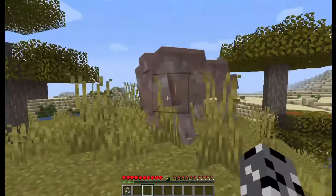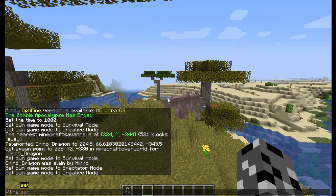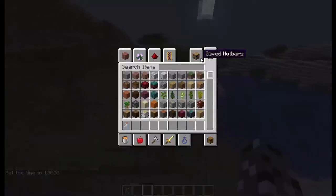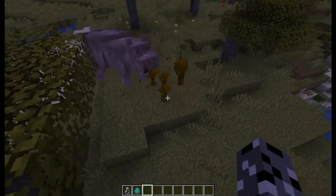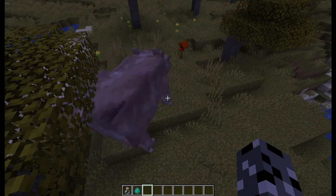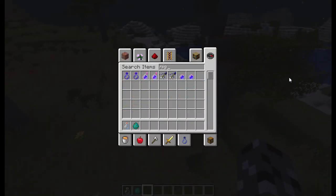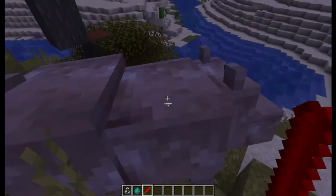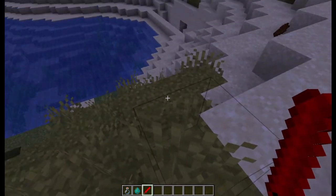They have this weird glitch where they like turning invisible, but it'll reappear after a second or two. The same thing is if I set it to night and some monsters start spawning, the hippo will actually go after you — and he's strong. He has a ginormous pool of HP. If you kill him, which is quite hard, he has a chance to drop leather.